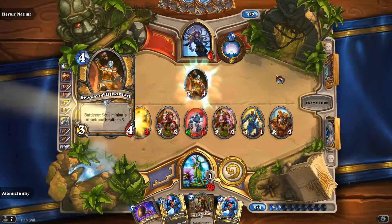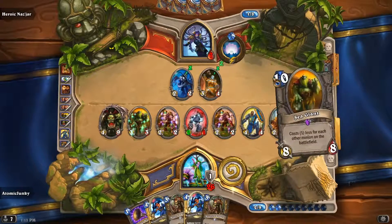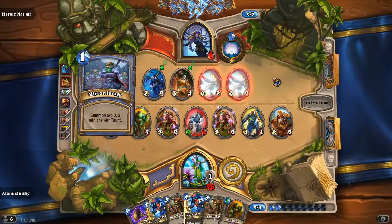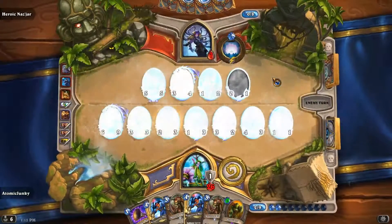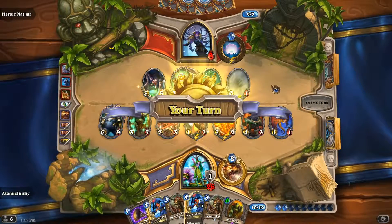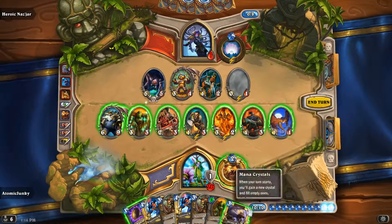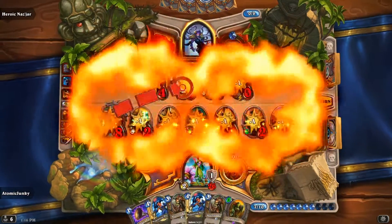Another Keeper of Uldaman and a Coldlight Oracle — she cannot make us overdraw. Let's see what she gets. Swipe here — perfect. So this is lethal, and we even get a satisfying win. This is an easy way to beat Lady Nazjar.